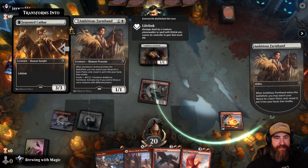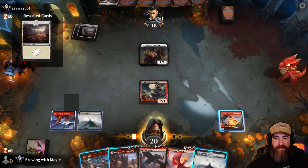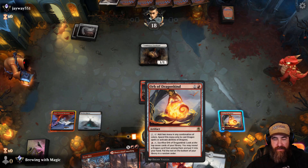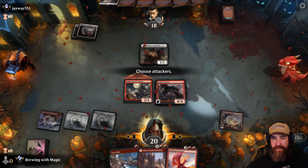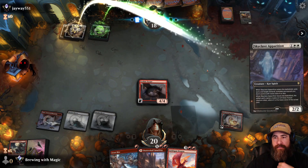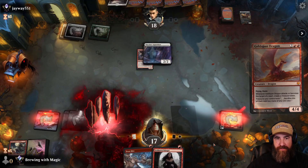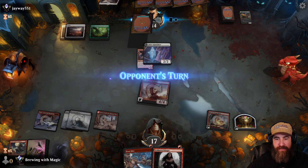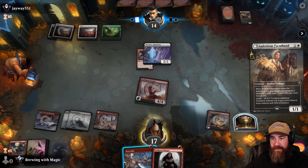Opponent plays something that searches for a planeswalker — enters the battlefield, search your library for a planes card, reveal it, put it in hand — with lifelink and a 3/3 body. We throw out the Leyline Tyrant and swing in for two; if they block, that's fine, we're an aggro deck. A Sky Glaive comes down — we can Frostbite that later. For now we pay three life and drop the Goldspan Dragon, swing in with it, and hold up Frostbite, not wanting to tap mana on the Stinger.